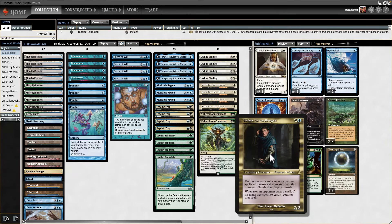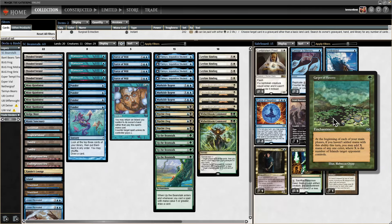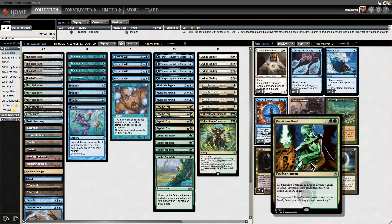We also have Lavinia for combo matchups. We've got a couple of Force of Negations for especially turn-zero combo matchups like Oops All Spells or Necropotence-based decks, now that Grief is out of the format. We've got a couple of Carpet of Flowers in the event we run into Delver — Hydroblast also helps against Delver. And we have Pernicious Deed, the big bad 'remove everything from the board.'